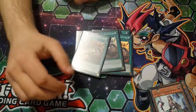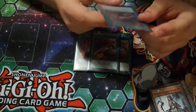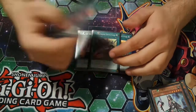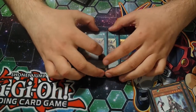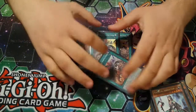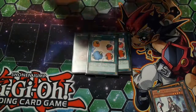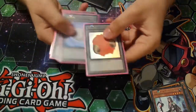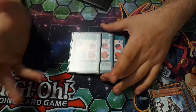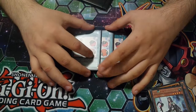3 Amorphage Infection — this is the searcher. Pretty much when a monster is destroyed, tributed, or in your hand is tributed or destroyed by a card effect, you can add any Amorphage card from your deck to your hand — including the spells and traps. Next, triple Scapegoat. As you can see from the tokens, I do like the Scapegoats. They're just to protect your life points and keep your Amorphage Pendulums in play because you need to tribute them or they just die.